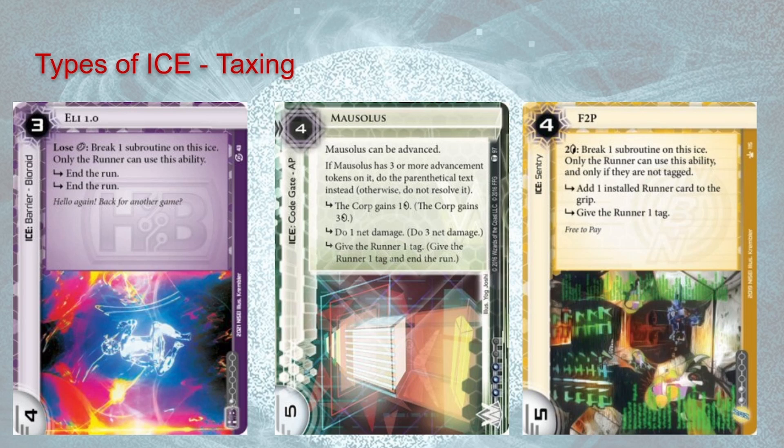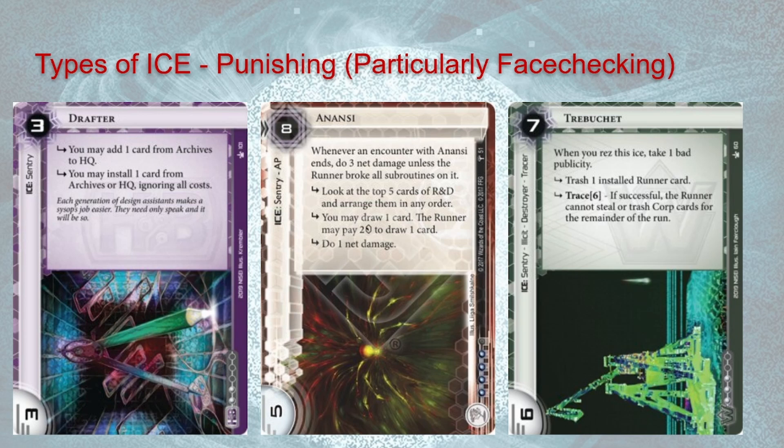The other main way to think about ice is how much damage it does when the runner face-checks it. I grabbed all sentries here, partly because of how sentries are designed — their subroutines tend to be the most wild and least related to just the specific run. Barriers basically always end the run; code gates do something a little weird; and sentries really go and attack the runner. When the runner runs into punishing ice without their breaker installed, these cards tend to do the most work they can. You have cards like Drafter in HB, Anansi in Jinteki, Trebuchet in Weyland, and NBN has some examples as well. These cards are variably efficient at ending the run or taxing, but they will generally wreck a runner who comes in unprepared.